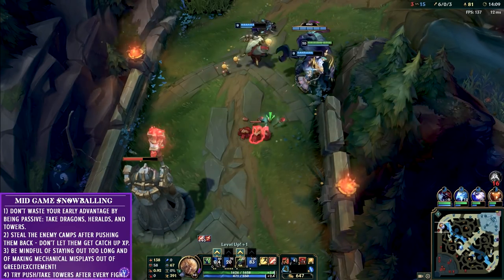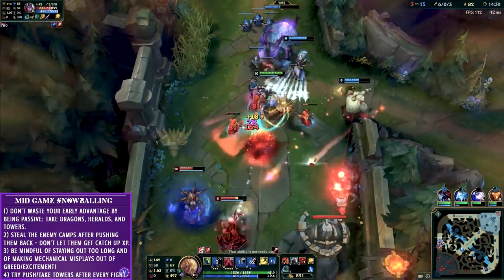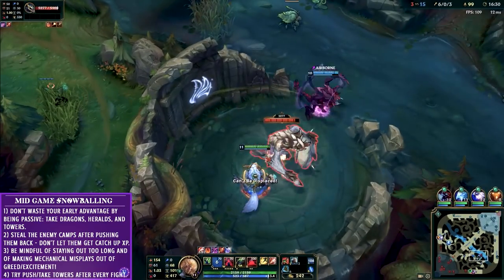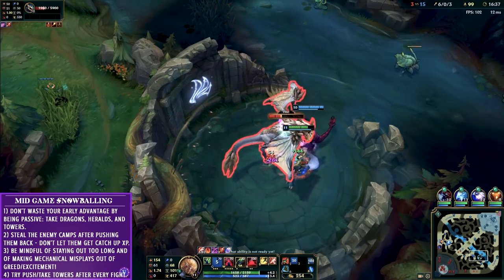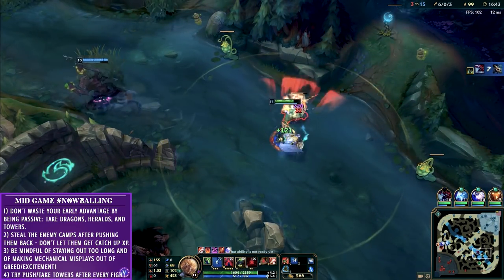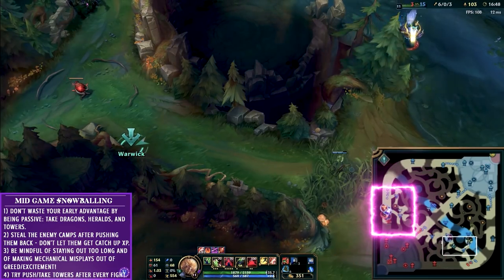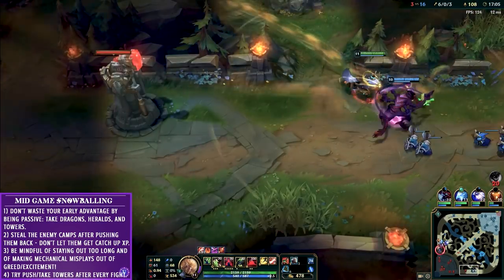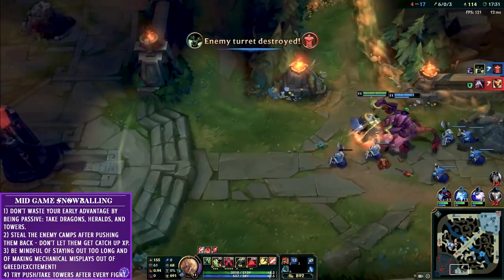Remember if you're taking towers and the enemies push back and you're leaving to return to base, clear any camps you can — further deny them gold and experience and don't let them get that bonus catch-up experience. I've moved to the bottom side of the map as the next Drake has spawned, and my team has huge control of the entire map. But remember to keep up the pressure — don't go back to your own jungle to get camps that are still standing. Take the enemy's camps, keep getting towers, because you don't want one of those crazy plays they try to make to pay off — maybe they get a Baron or something. Cho'Gath gets a free stack on the Drake after we take it, and the enemy is chasing an Anivia, Bard, and Ashe on the top lane, which isn't really that intelligent.